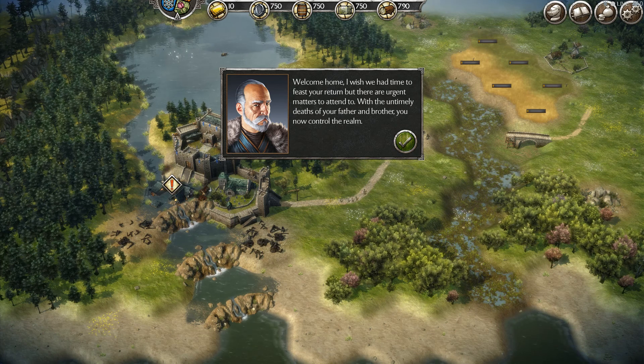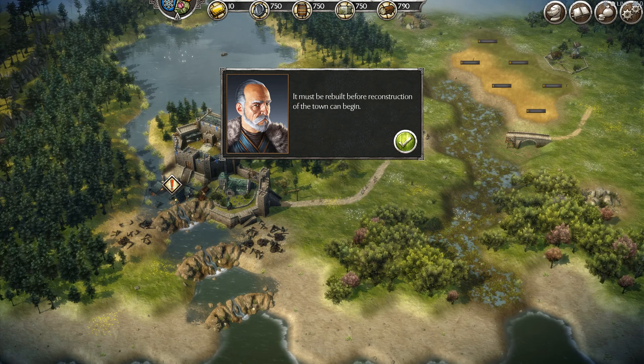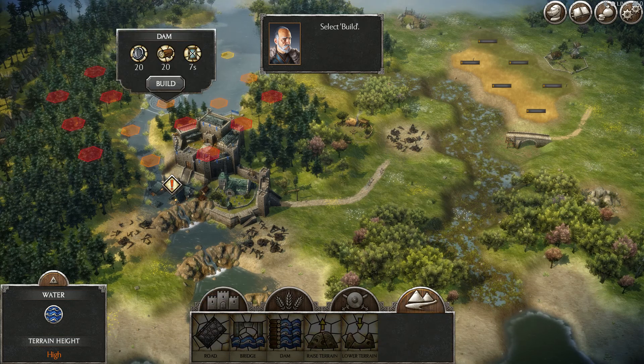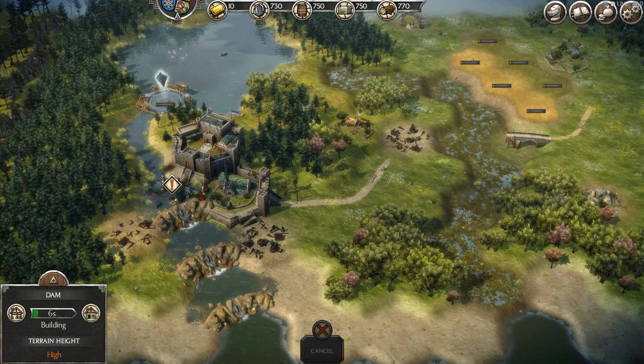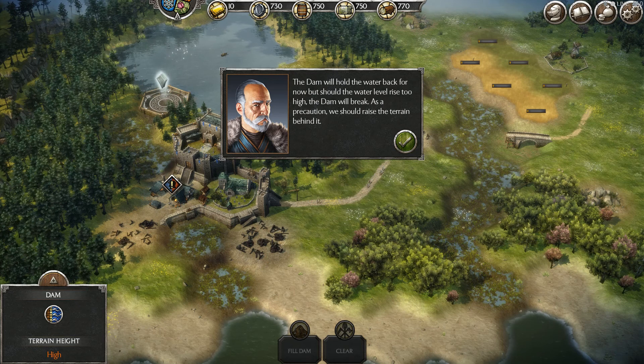So we got some urgent matters to attend to controlling the realm. One of the dams is broken, so it looks like we need to repair it. Let's click there and repair that dam. Dam, we'll hold the water back for now.